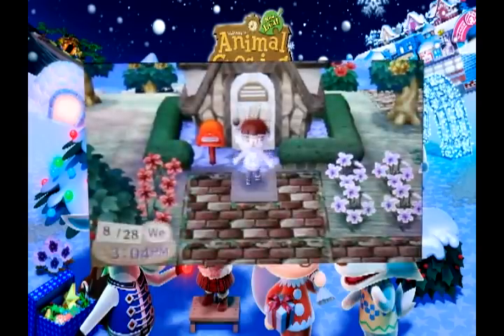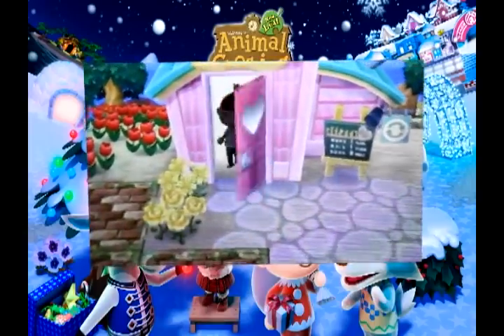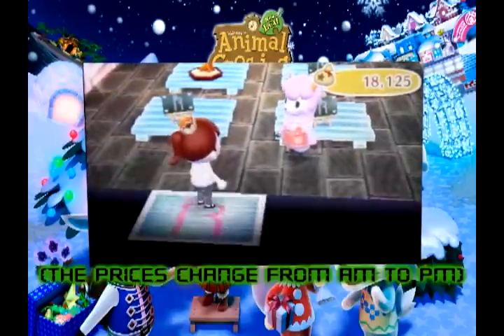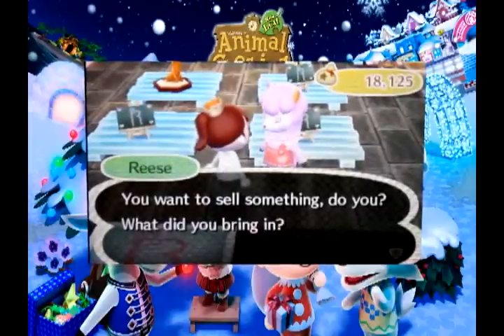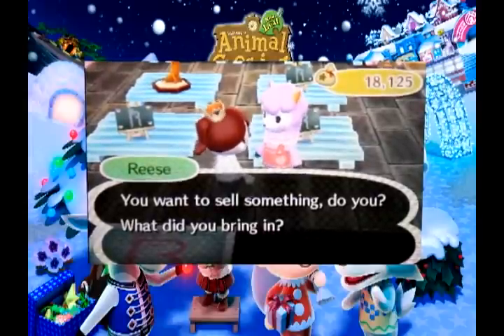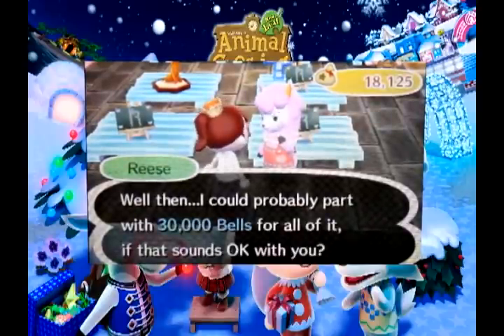Speak to Joan when she appears in your town every Sunday morning and buy some turnips from her. Try a hundred or so if you're new and not feeling terribly confident. Then check retail every morning and evening — the prices change from a.m. to p.m. — and sell them higher than you paid for them. Sounds easy, right? Well, sometimes the price just keeps going down, and in that case it's best to sell quickly at a minimal loss. Many avoid the stock market simply because of how unpredictable it is. Try supplementing the stock market with the island bugs and you should come through just fine.